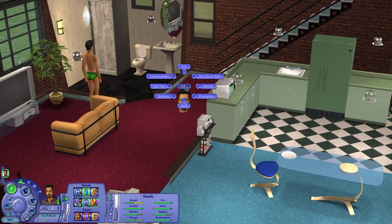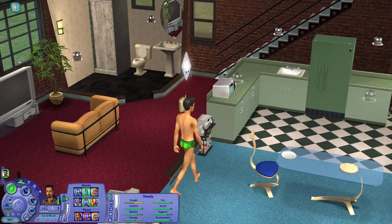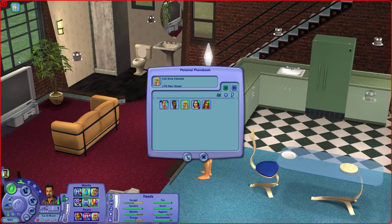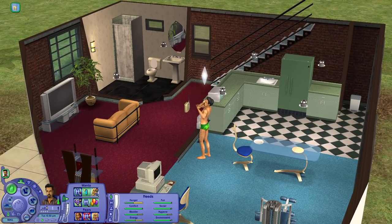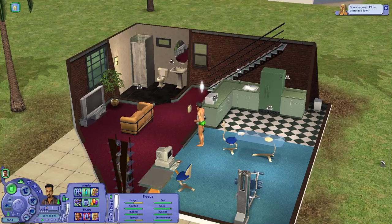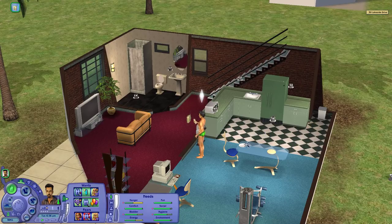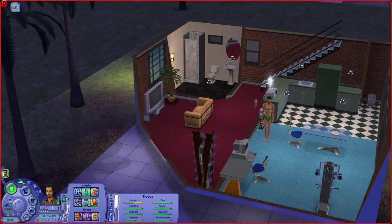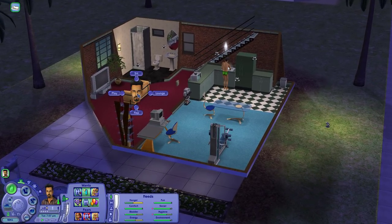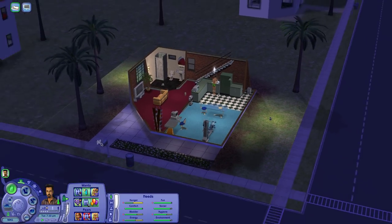He's immediately going for the radio — he wants to turn on salsa music, which I hate. He is going to call up her sister Dina to come over because he wants to woohoo with her. If she asks if her friend can come too, say no — she will bring Nina back and everyone gets really upset. He's going to clean up while waiting — I can't believe it, he never cleans anything. Good for you, Don.